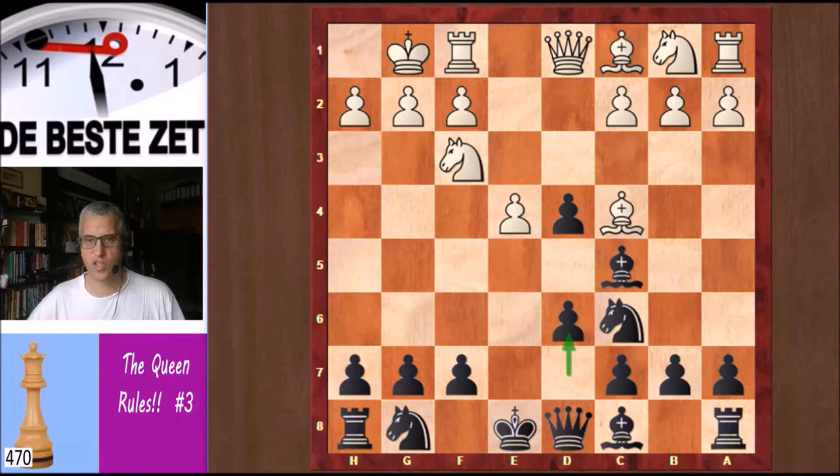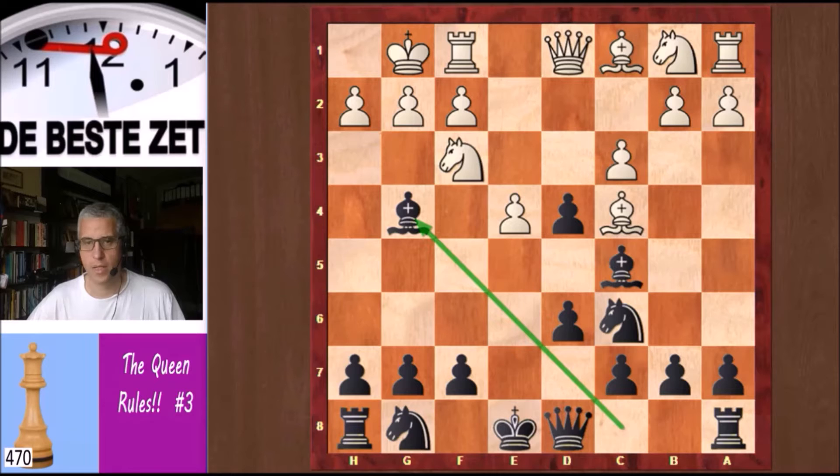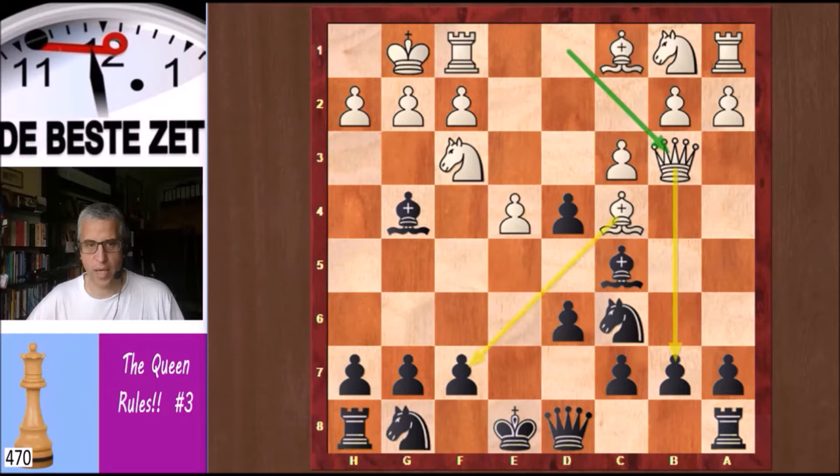But Steinitz played Bc5 in this game. White castled, d6, c3 and Bg4. Reiner played Qb3, attacking b7 and also attacking f7 with two pieces.